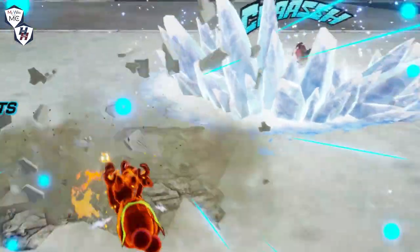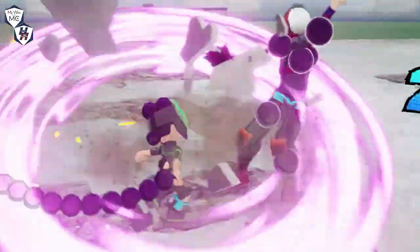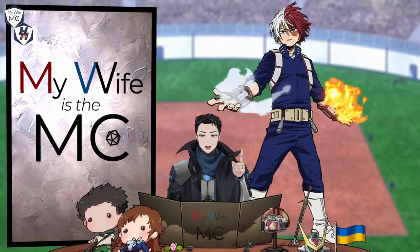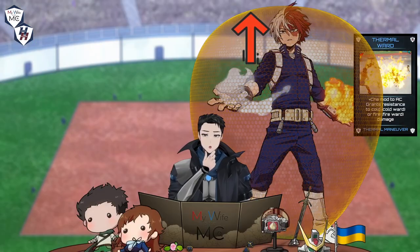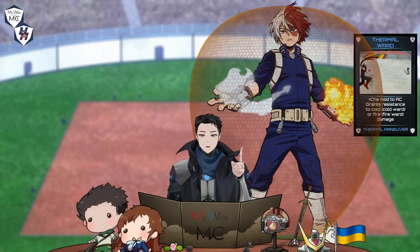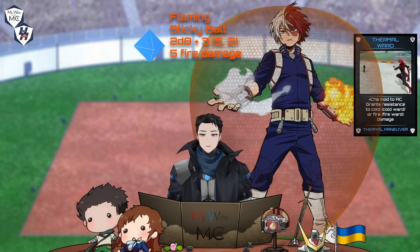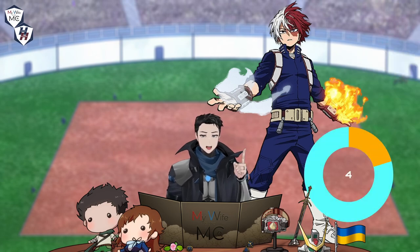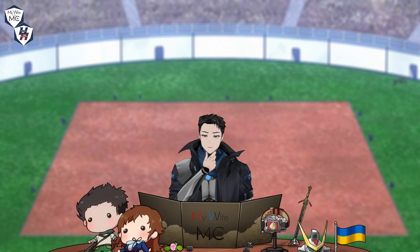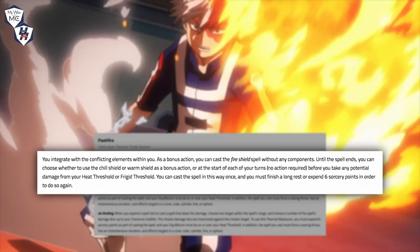Mineta takes a Sticky Ball and uses it to put out the flames that previously caught on his clothes before throwing it directly at Shoto. Shoto will use another Thermal Maneuver called Thermal Ward. While it raises his AC to only 21, using this Fire Ward will still give him Fire Resistance. That 10 damage from the Flaming Sticky Ball gets cut down to 5. Once again, Shoto's built up quite a bit of ice on him. There are several ways he can manage that, but for now he'll use his 14th-level feature, Flash Fire, to cast Fire Shield as a bonus action.